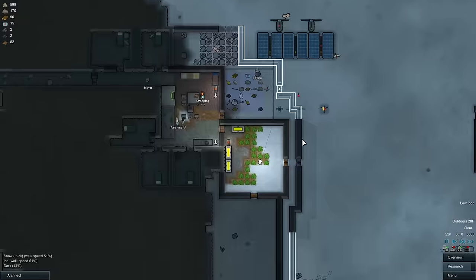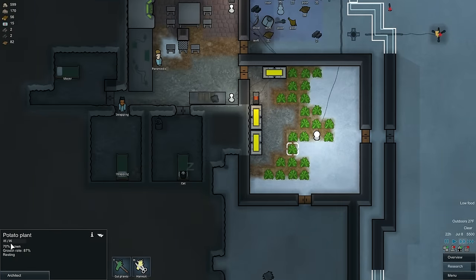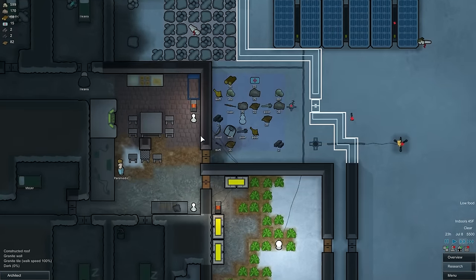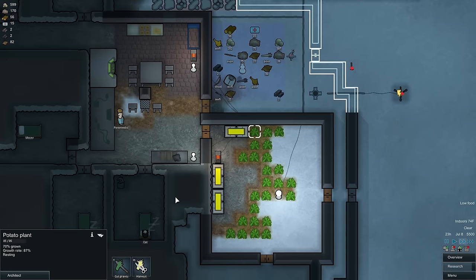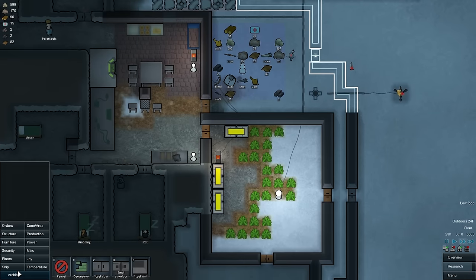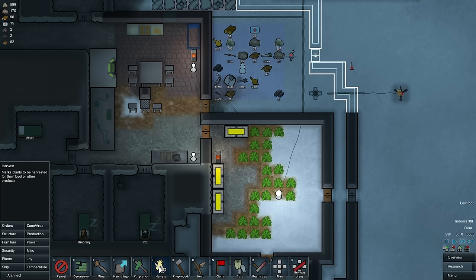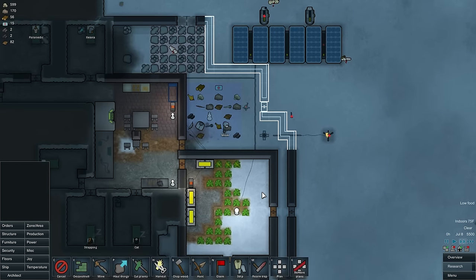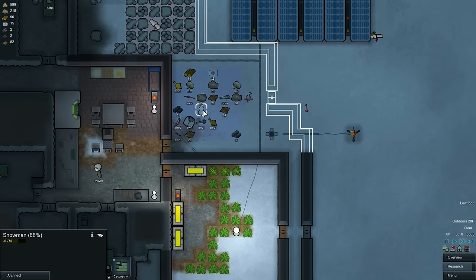Not sure if we're going to actually have enough stuff, but we're going to try it. 70% grown. Got a food problem. What if I harvest just a little bit of it? That might save us a little bit of food. Hey, somebody made a snowman. Very cute.